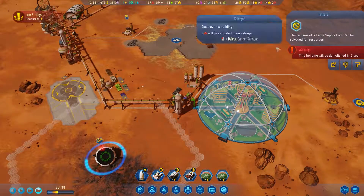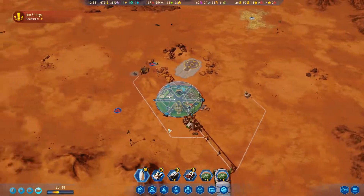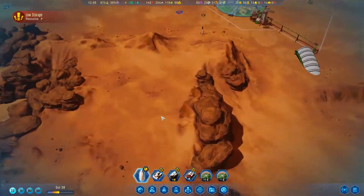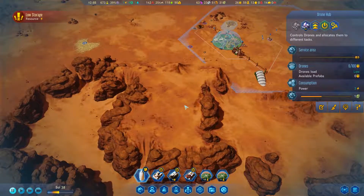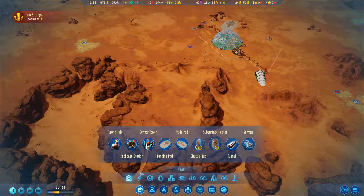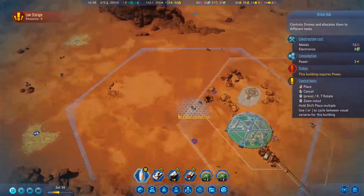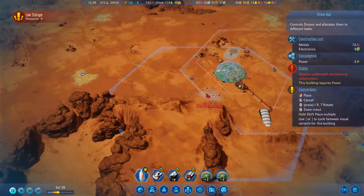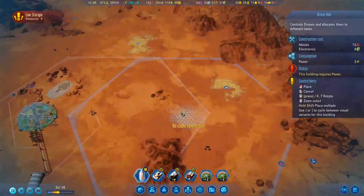That's not great. Let's go up here. I think what I want to do is place another drone hub, say over here, in this little corner right there. It would be nice to get this area into my location here.